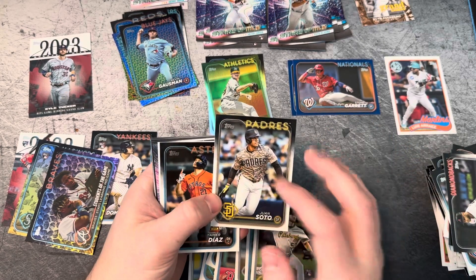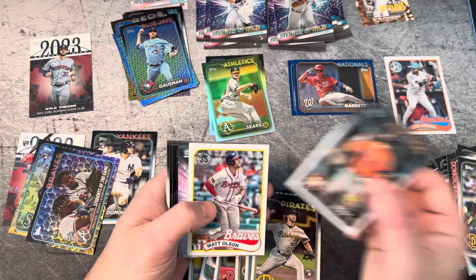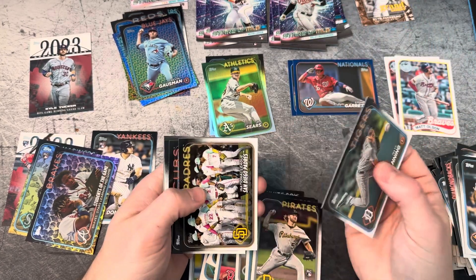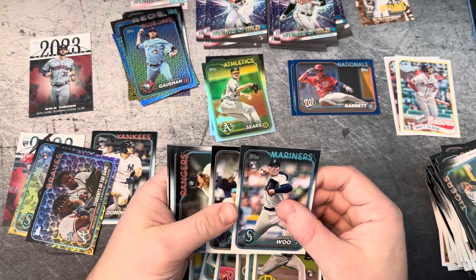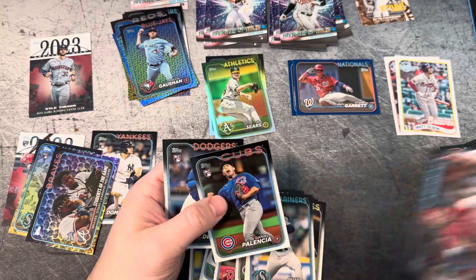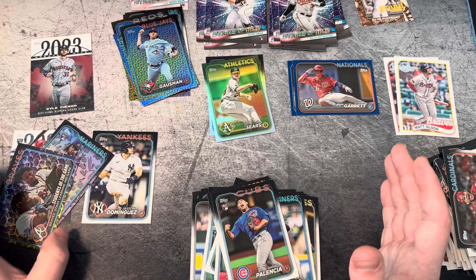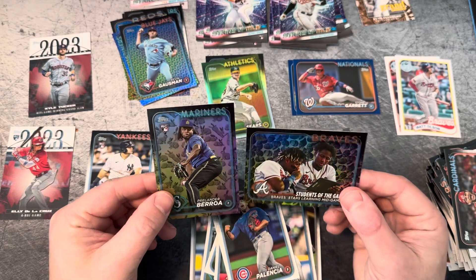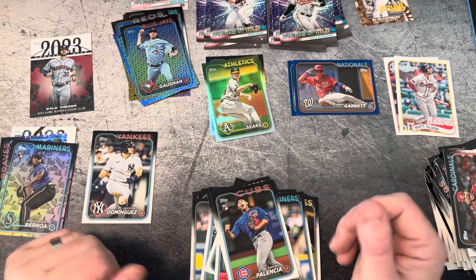I would love to catch this guy in his new uniform — he is absolutely dominating over there at the Yankees, love to see him doing well. Adley Rutschman. Looks like we're not going to get anything too spectacular out of here. We did get a Jason Dominguez. We didn't get the Eloy, but we did get that Spring Parallel Rookie, which is pretty great to see. Just to review — two blaster boxes, no numbered cards out of this, though I've gotten numbered cards out of here before. We did get two rare Spring Parallels, which is nice. Jason Dominguez Rookie card — not too bad.